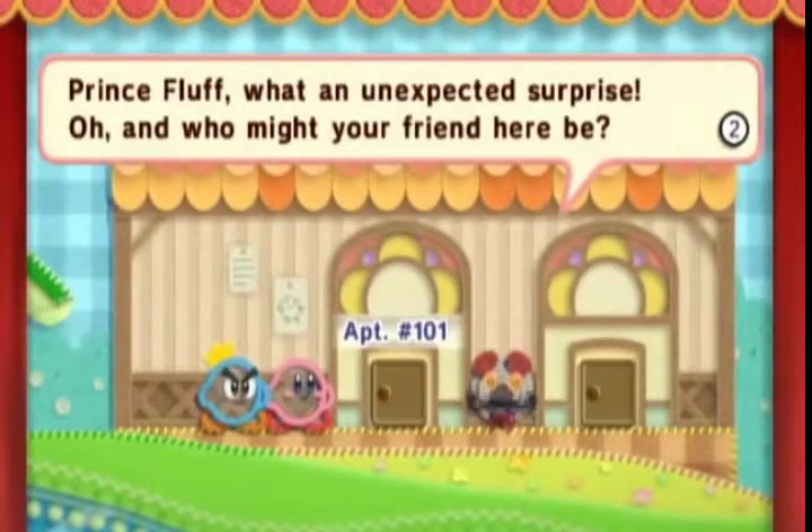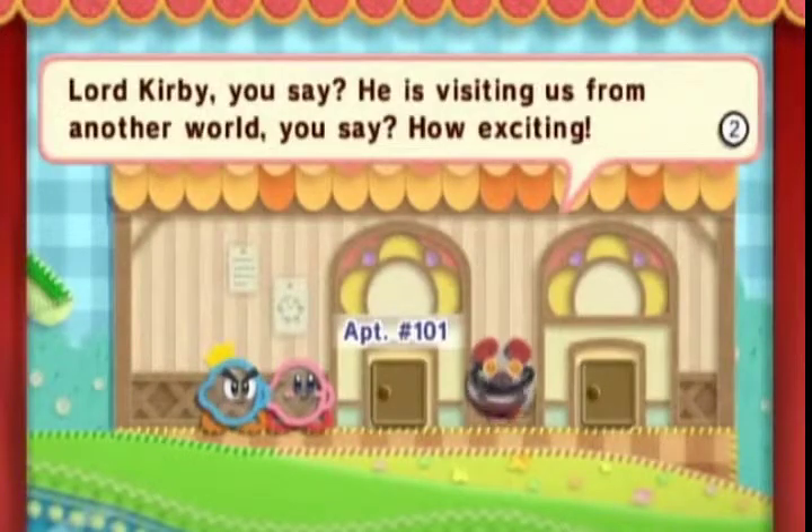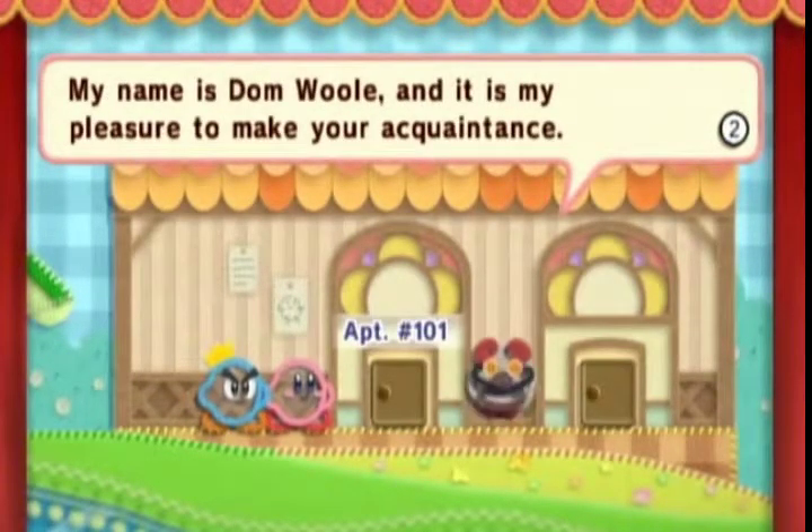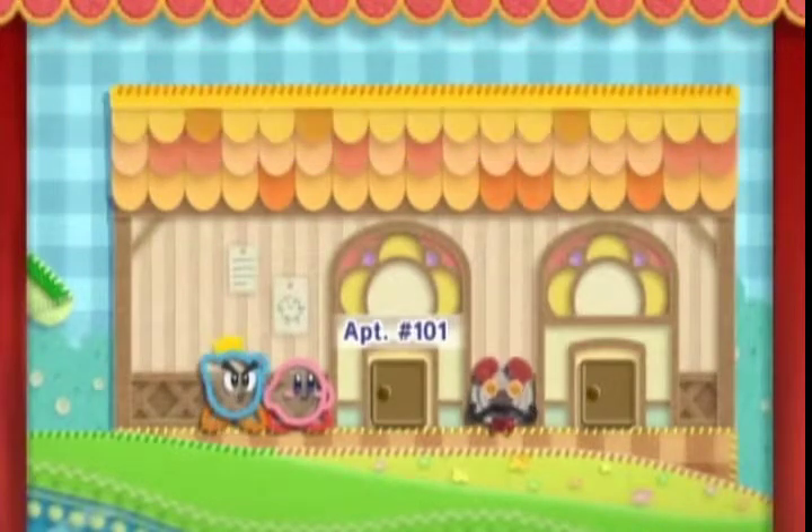'Prince Fluff — what an unexpected surprise! And who might your friend here be?' 'This is Lord Kirby — he is visiting us from another world.' 'How exciting! My name is Dom Wool.' Dom Wool — and it is my pleasure to make your acquaintance!